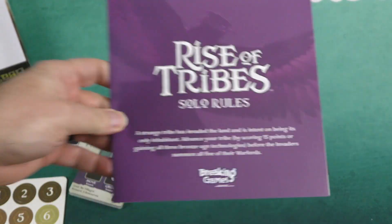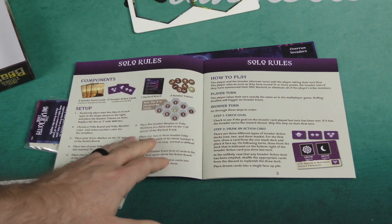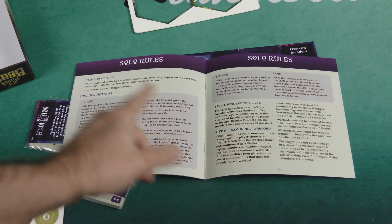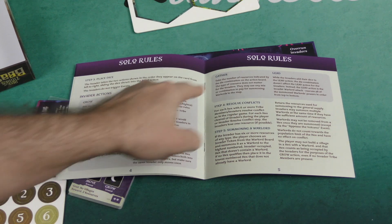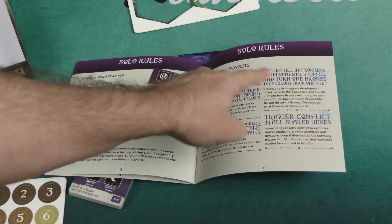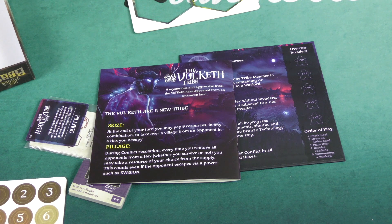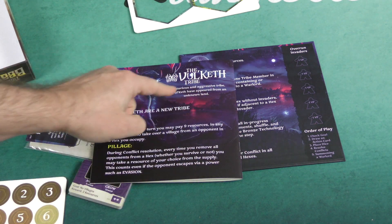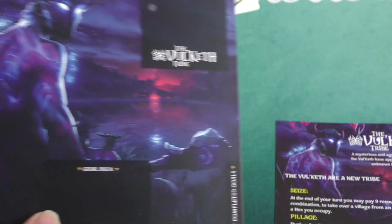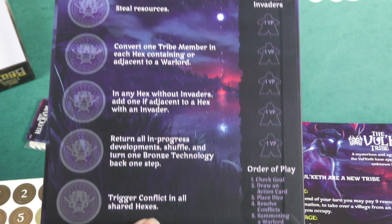Here are the solo rules — it goes through the rules of play for the solo game, the different components involved, the setup, how the invaders are going to take their actions, and it covers all of their special warlord powers, which you don't want them to have. The Volketh can also be played as a tribe — a mysterious and aggressive tribe. The Volketh player board has one side for playing as the tribe and another side for the solo game.